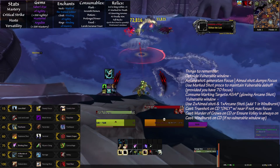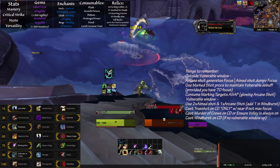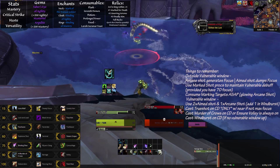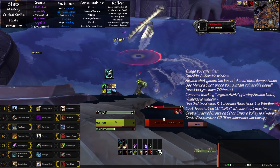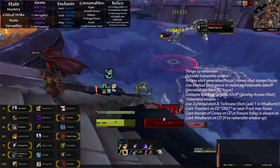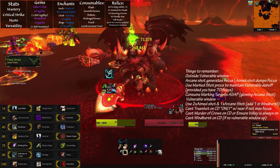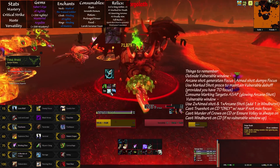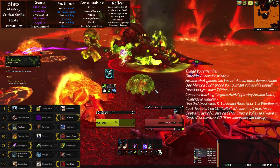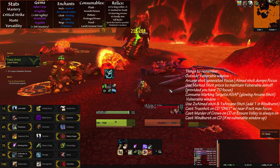The only real cooldown Marksmanship Hunters have is Quick Shot. This ability should be used as many times as you can throughout the fight, and should only be used if you have high, if not full, focus. A couple of abilities worth having on your bar just in case: Countershot is your interrupt; Aspect of the Cheetah and Disengage are your mobility increasers; Exhilaration is a self-heal; Aspect of the Turtle is a damage reduction ability; and Feign Death, which really just saves you on the repair bill sometimes. As far as pets are concerned, it's pretty irrelevant since Lone Wolf removes your pet entirely. If for whatever reason you aren't running Lone Wolf, check the link in the description for pet information.